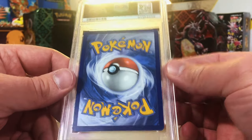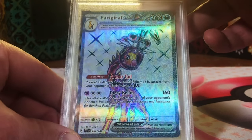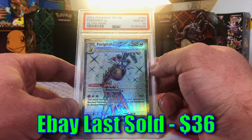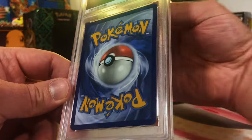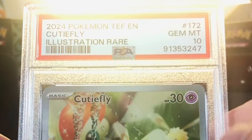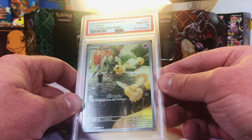Are we saving the best for last? Let's find out. Farigiraf EX Full Art — pristine to me. 10, come on. Yes! Another Gem Mint 10. Two left, and one of them is the heavy hitter. Cutiefly Illustration Rare — probably a 9. Gem Mint 10! Yes! Love that.